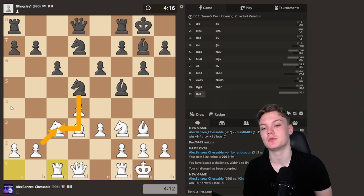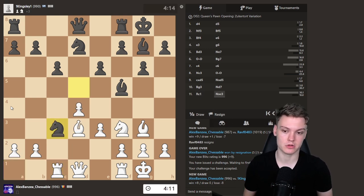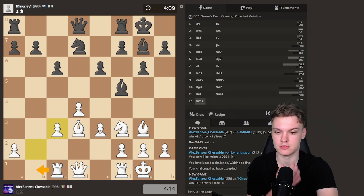Funnily enough, we still take with the b-pawn in case he takes, even though we have spent a tempo playing rook c1 — it's still important to get that pawn closer to the center. So we're gonna do that anyways, and then we're happy to reroute the rook.